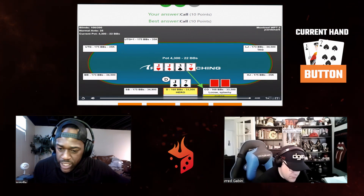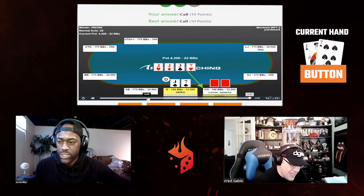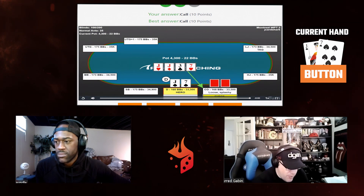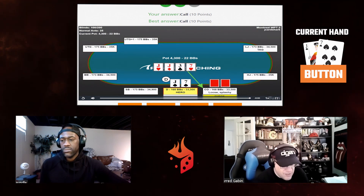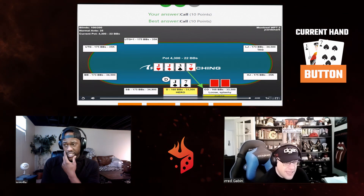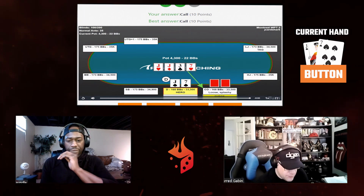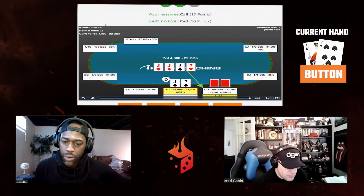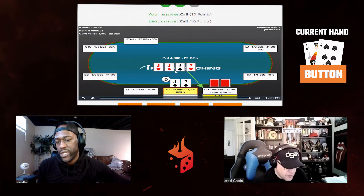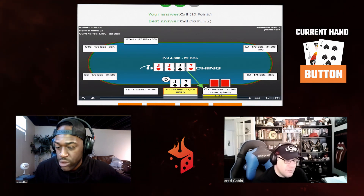I'm a mix between 2k and check, but I'd mostly go smaller. His range feels capped, and when we check it's not like he's going to start bluffing the river anyway — so might as well bet and get value from the splashy player over-playing pocket eights and nines. If he does have a jack I want to keep betting. It feels too deep to get stacks in without multiple streets, so if I'm going to bet I'm going 2k.